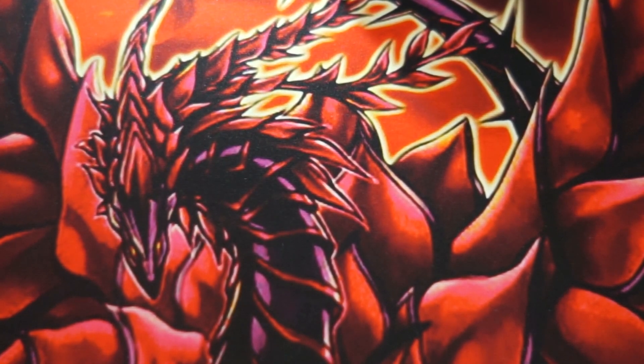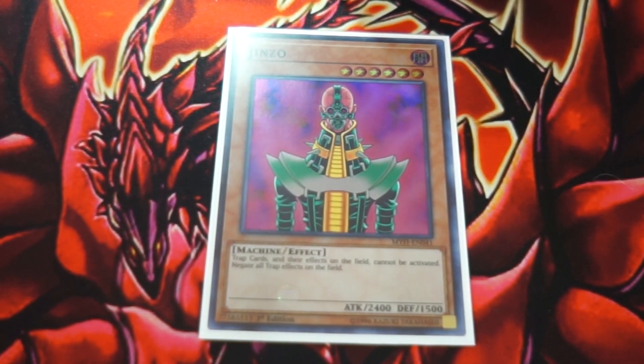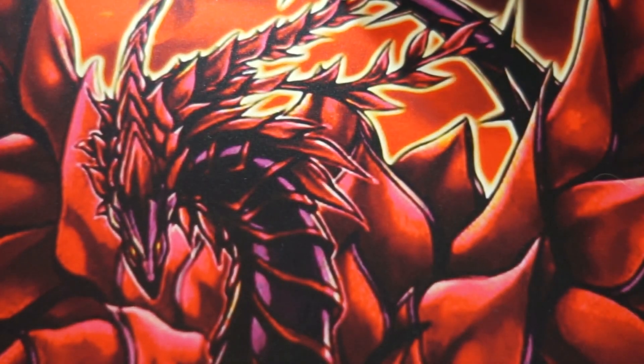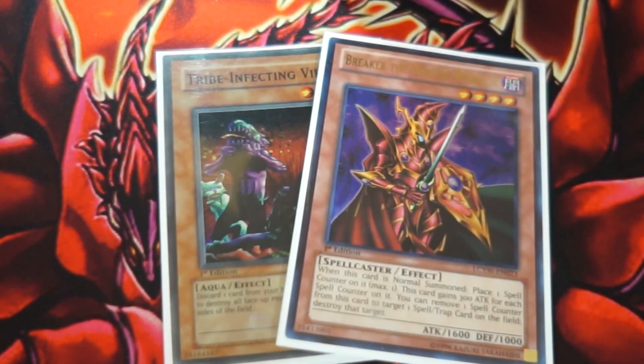One thing this deck really has issues with are Mirror Force, Torrential Tribute, and Ring of Destruction, so we run one Jinzo. He can basically be summoned for free off of Monster Gate and Reasoning, and he prevents your monsters from getting hit with traps you don't want to deal with. On top of that, the only traps we run in this deck are triple copies of Royal Decree — it's all for the same thing: we just want to negate traps. We straight up lose to almost every trap in the game, so that's why we run these four cards. After that, we've only got two monsters left. We have our one copy of Tribe-Infecting Virus, because honestly this guy is good in every deck, and our one copy of Breaker the Magical Warrior. Both cards are just great — you don't mind summoning them off Monster Gate or Reasoning. Their effects are so good it almost doesn't even matter, and Breaker already has pretty high attack. He's also a dark. They're basically just staples you see in every Goat deck.